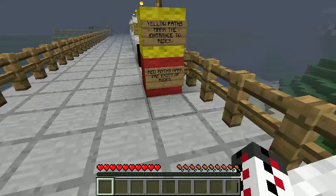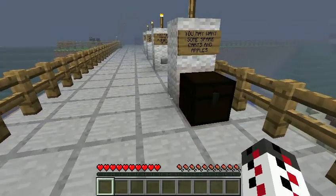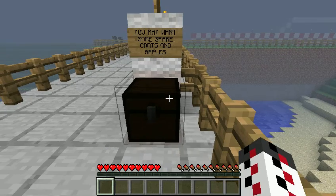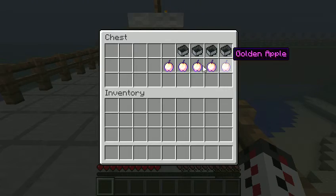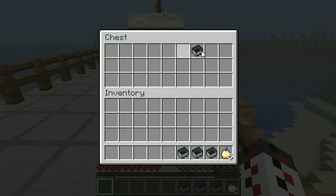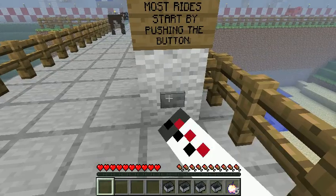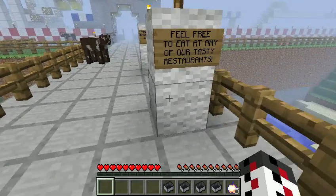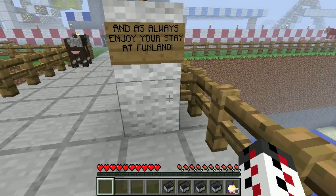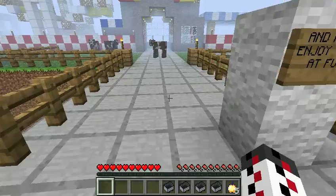Welcome to Funland. Yellow paths mark entrances to rides, red paths mark exits to rides. You may want some spare carts and apples. Most rides start by pushing a button. Feel free to eat at any of our tasty restaurants. And always enjoy your stay at Funland.